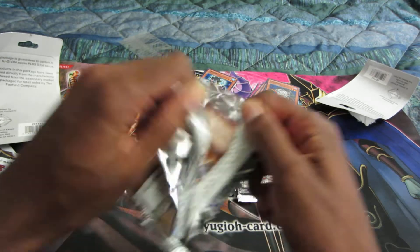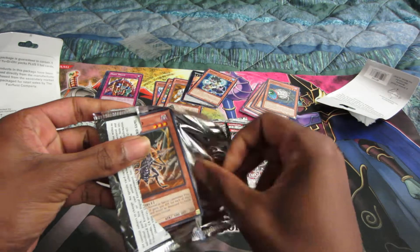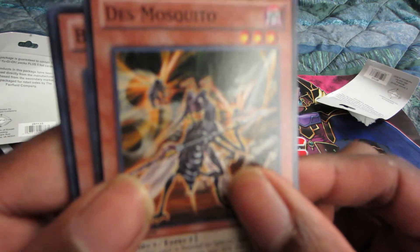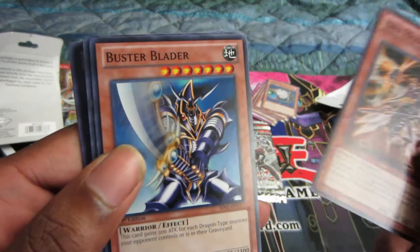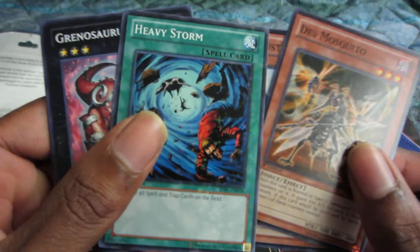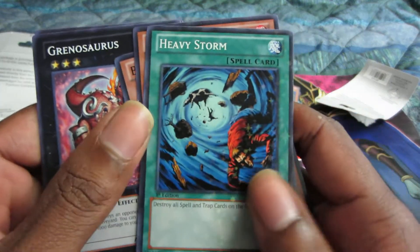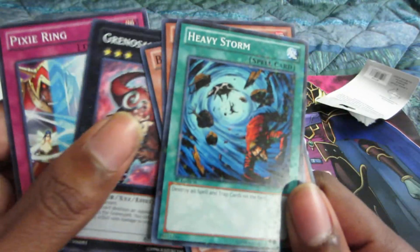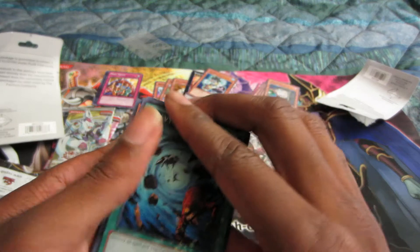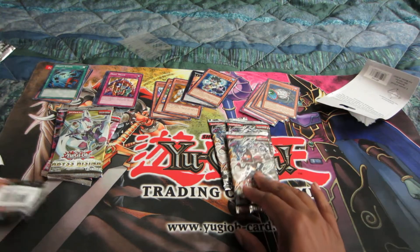Number four: Des Mosquito, Buster Blader, Heavy Storm — I hope that doesn't come back, I do not like this card — Genosaurus, and a Pixie Ring.